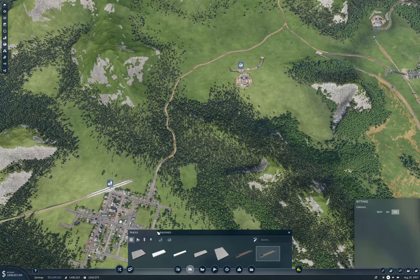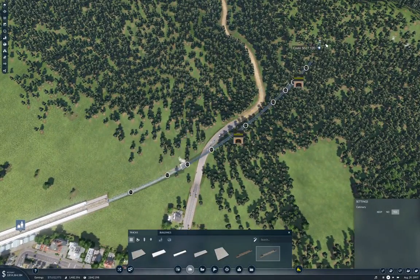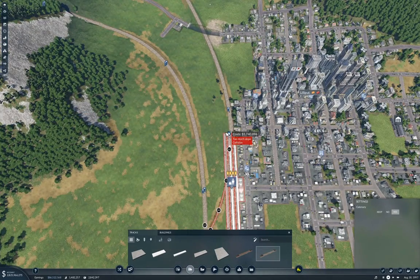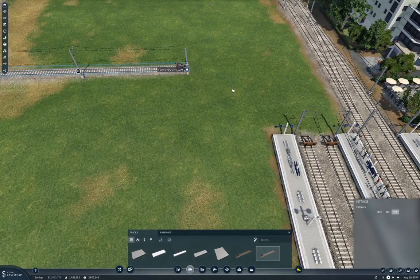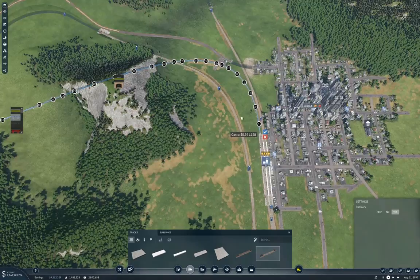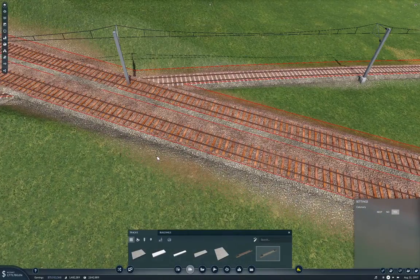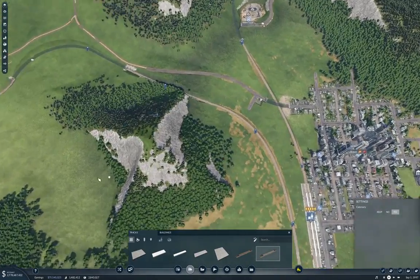Let's turn the elevation tool off. Interestingly, let's just see what we get if we crow-fly it. We can actually get all the way down. We end up with a level crossing there. So we don't have to worry too much about getting all the way down.